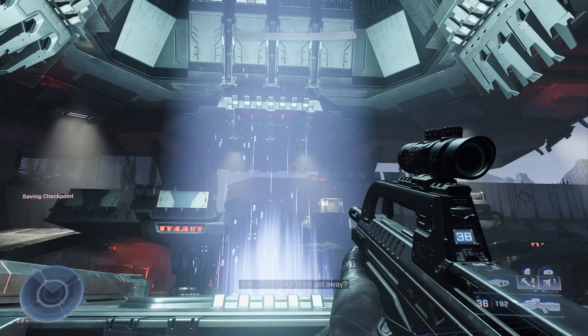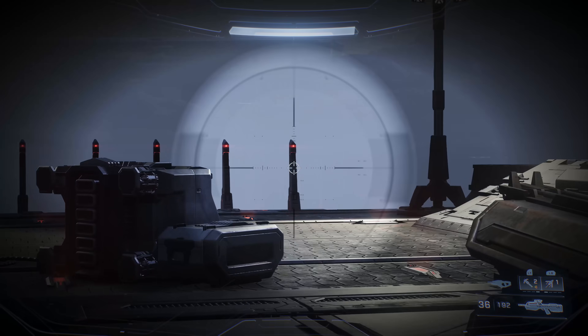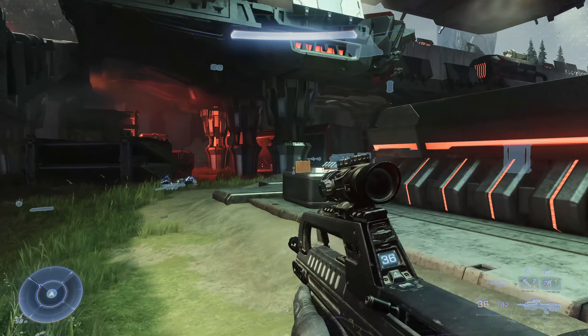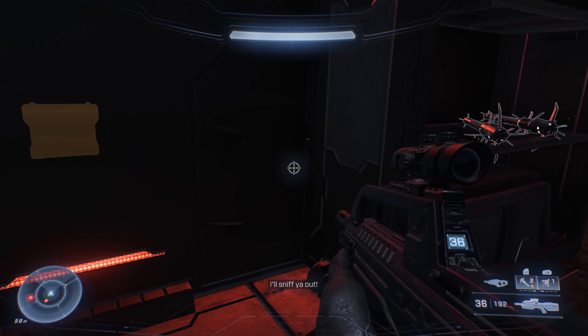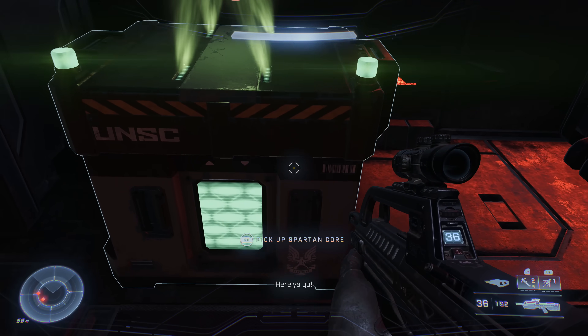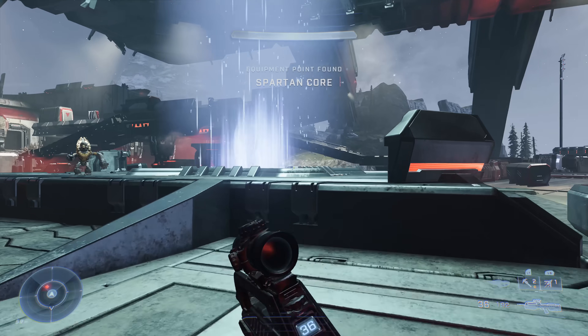From there, head towards the gravity lift to enter the Tower, but first go across to the other side of the Tower's underside. You'll find a Spartan core sitting in one of the smaller buildings over here. Use the scan function — it lets you see through walls and highlights Spartan cores and audio logs, very useful. Open that up and then go into the gravity lift.